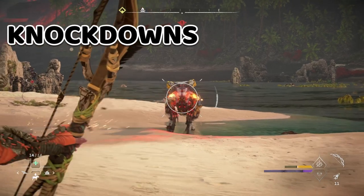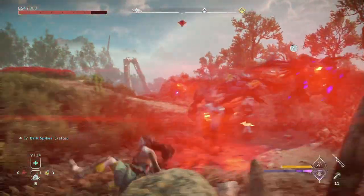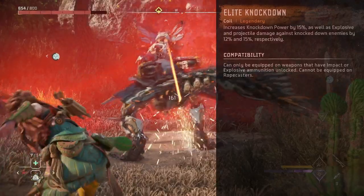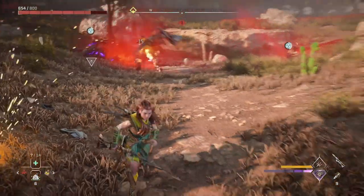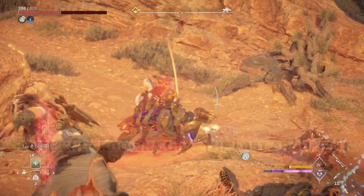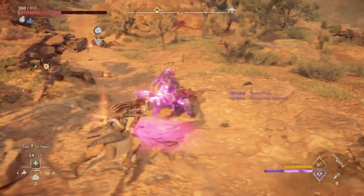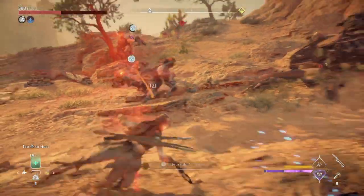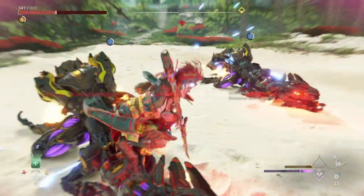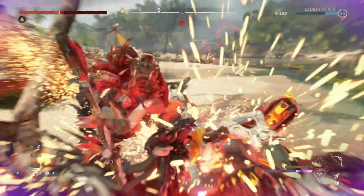Knockdowns are very effective at creating buffers because they stagger and knock down machines and also leave them more vulnerable to critical strikes. Drill spikes, like from the new spike thrower The Last Argument, are great at triggering knockdowns. We also got the new legendary coil Elite Knockdown, which increases knockdown power by 15% and increases damage to knocked down enemies. Equip this to The Last Argument and you'll pretty much be able to trigger knockdowns on every throw, especially going up against smaller machines. Once a machine is knocked down or paralyzed from shock, we can use the new grapple strike skill, which is probably my favorite new skill in the game and a great way to deal extra damage.